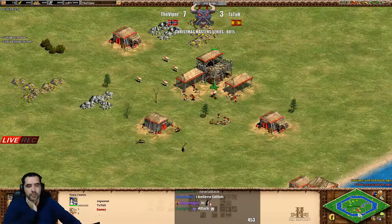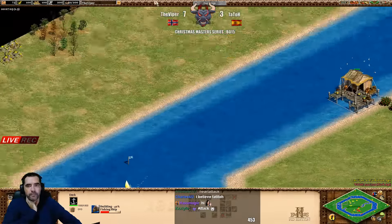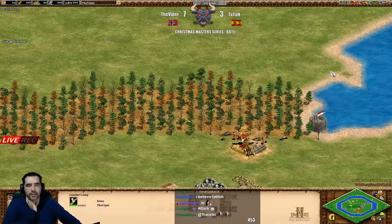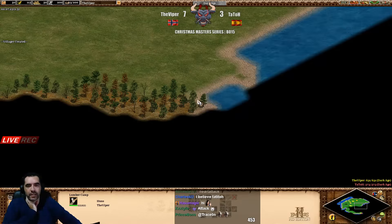With those deer, crazy food incoming close to the TC. I don't know if they are going to go for full feudal or fast castle. What I like is that Viper is not walling anything - it's like he doesn't care. He's not walling on the right side, not walling on the left.